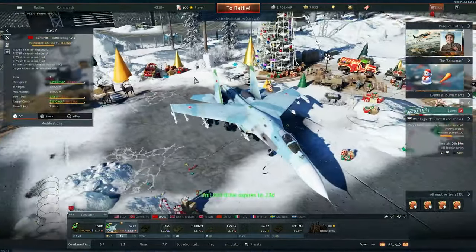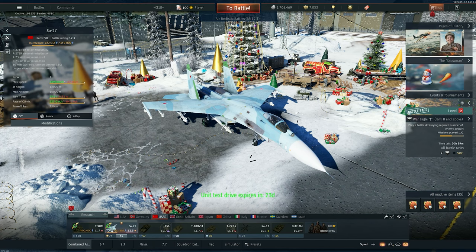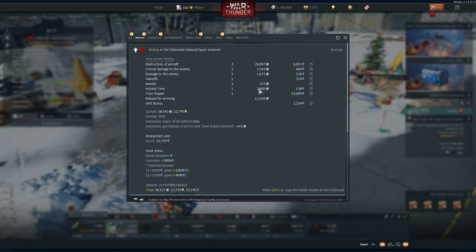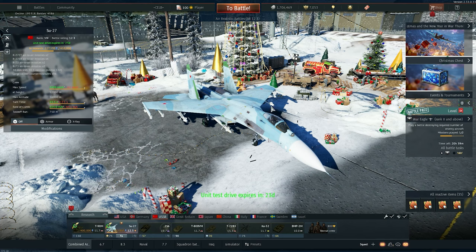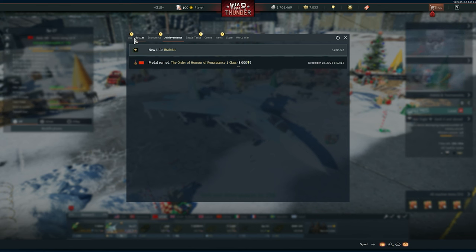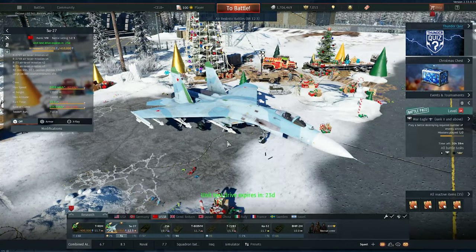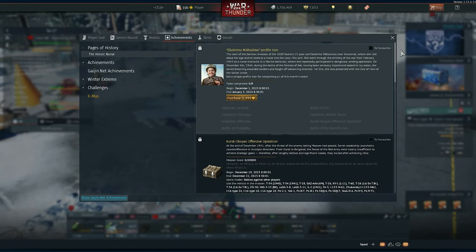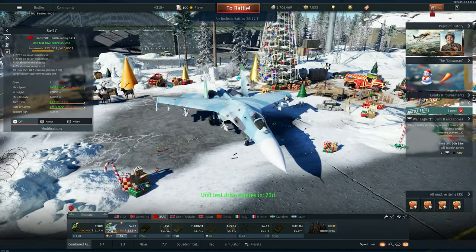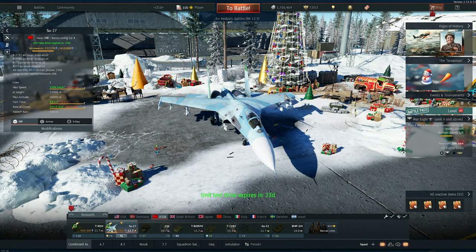It's straightforward — nothing too crazy. Just play the game and keep an eye on your progress. Once you get the star, you'll get a notification when the mission ends. Sometimes it can be bugged if it happens later, but it doesn't matter — the star will still register and you can check it here. That's it — I hope you enjoyed, make sure to subscribe, bye!